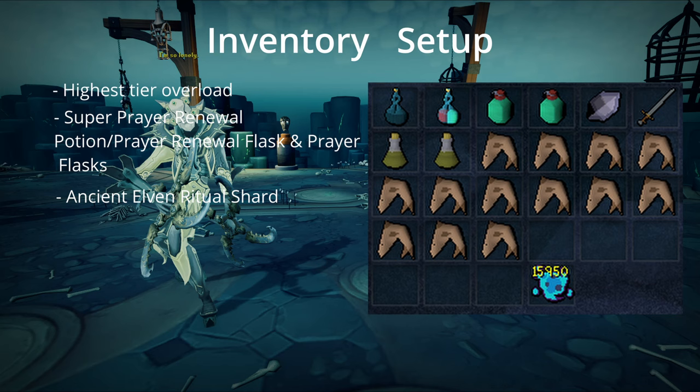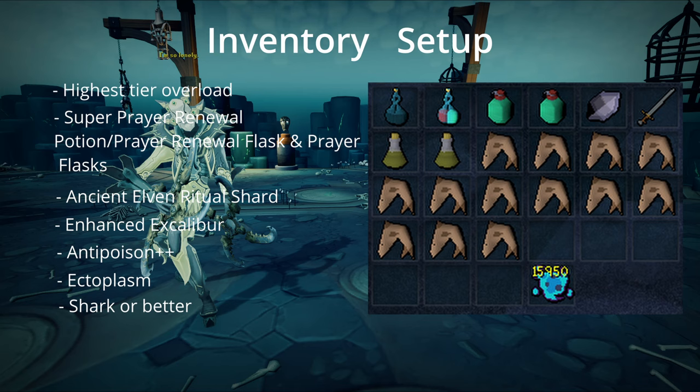Then I have the Enhanced Excalibur, since it's a free food every five minutes. Next you're going to want to bring at least two, if not more, anti-poisons — whatever you can afford to buy or make, depending on if you're an Iron Man. This is huge for the Greg fight because he will poison you, and you want to have these on hand to prevent random tick damage that he constantly applies to you. Also bring your Ectoplasms to summon your Conjurers for Necro. And I bring just this amount of Sharks — I find it to be plenty. It depends on your levels with Defense, HP, and your Necro level, so that's something you have to play with while doing the kills.